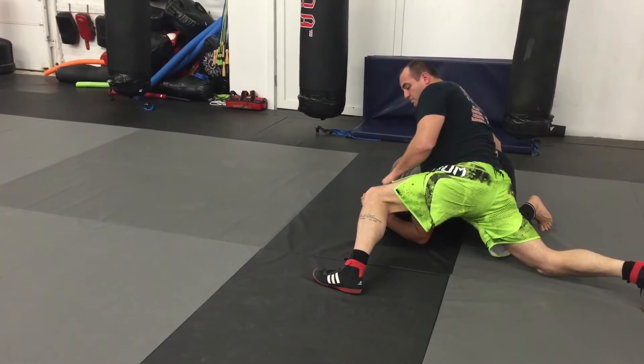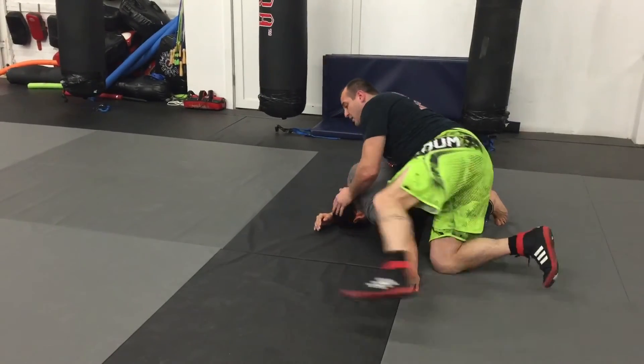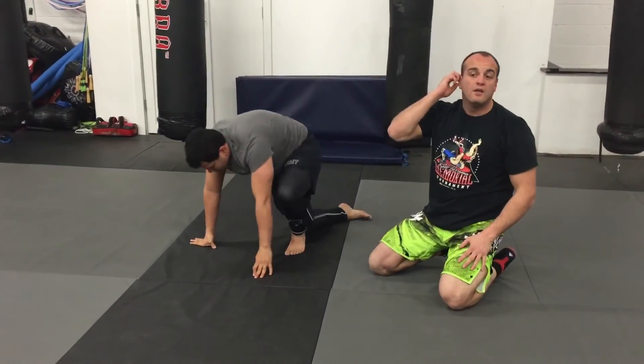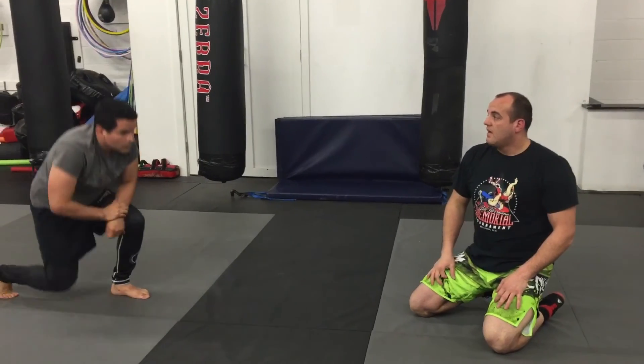Hips down. If he's reaching for my leg, push his head and come back. If he doesn't, just keep my hips away nice and low and get my takedown — bulldog. If you can get the easy takedown this way, go for it.